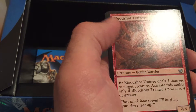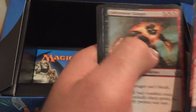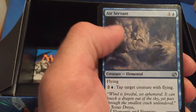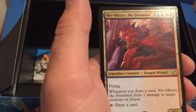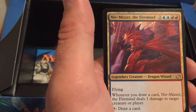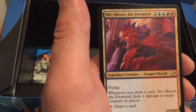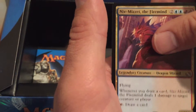Bloodshot Trainee, Ashimor Gouger, Air Servant. And a rare: Niv-Mizzet the Firemind. Flying. Whenever you draw a card, Niv-Mizzet deals 1 damage to target creature or player. And then draw a card. And our foil is Ulamog's Crusher.